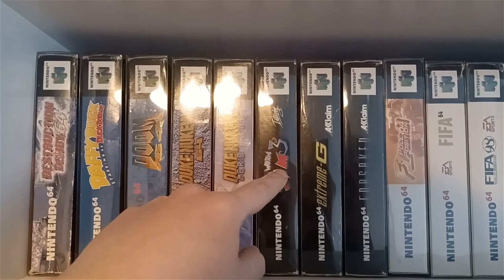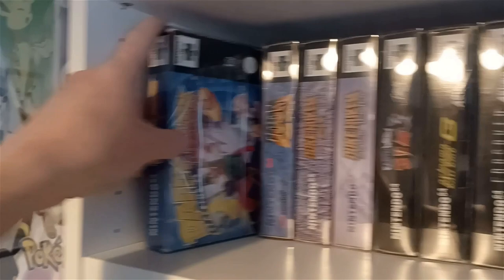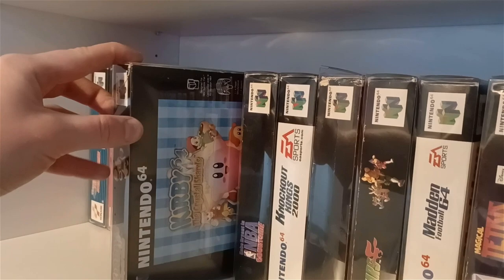We've got Earthworm Jim, Duke Nukem Zero Hour — again this is another mint condition game, been very well looked after. Sorry about the glare from these box protectors — I hate them and love them at the same time. Daffy Duck: Duck Dodgers — I don't know why that's expensive but it just is. Coming down we have some other amazing titles like Iggy's Wrecking Balls and Kirby — naturally who doesn't like Kirby.